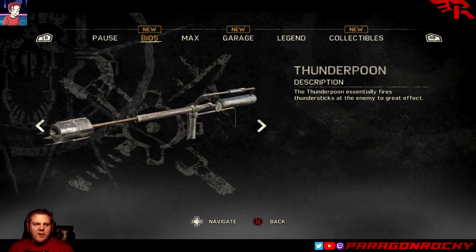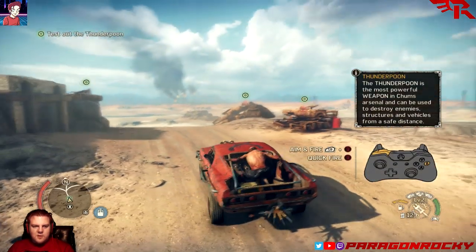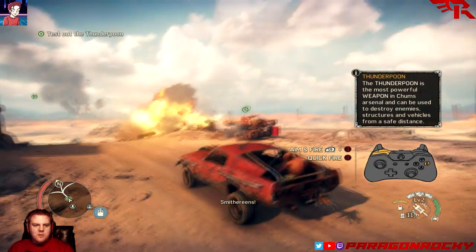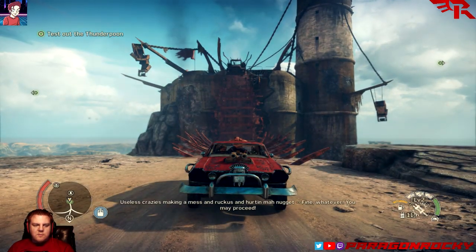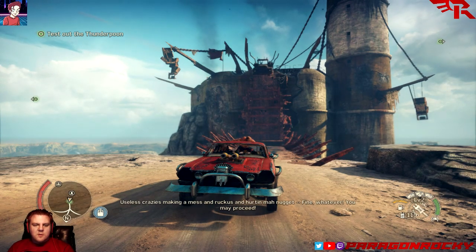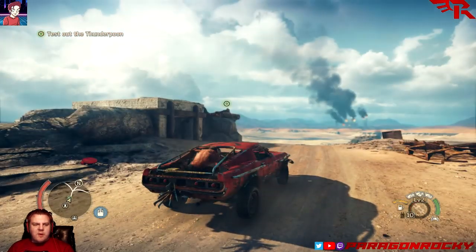Fire Thundersticks — they make a great effect. The chief in Gastown wants collecting — shall we go get him? Here is your tutorial for the Thunder Poon. Upgrading the reload speed on this is going to be top priority, because God damn.